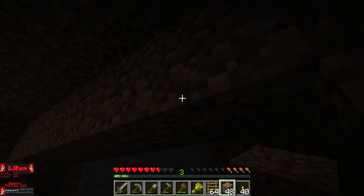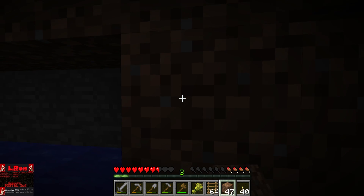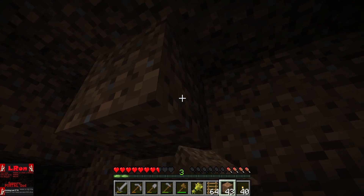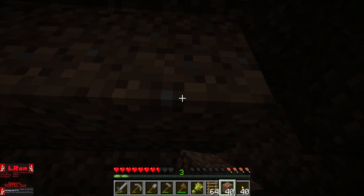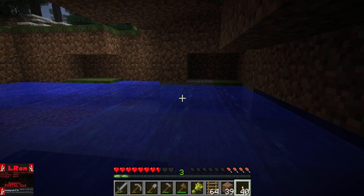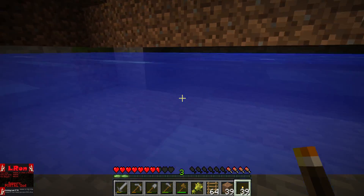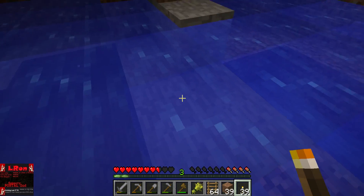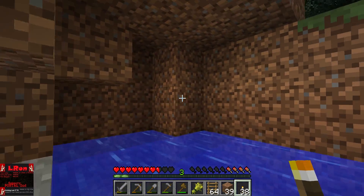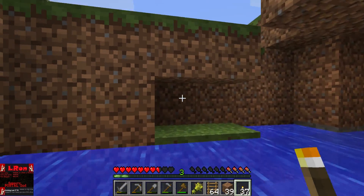It looks relatively safe. There's probably no creeper in here. If there was a creeper in here, that would be quite depressing. So I'm going to block all that off, and then look for my escape route. But just to make things a little safer, I'm going to place some torches, so that creepers won't spawn down here out of nowhere.